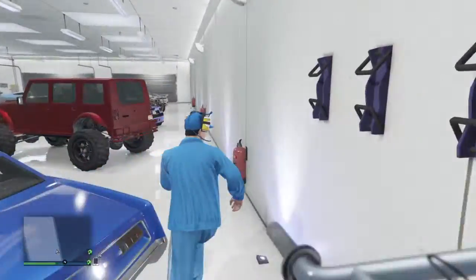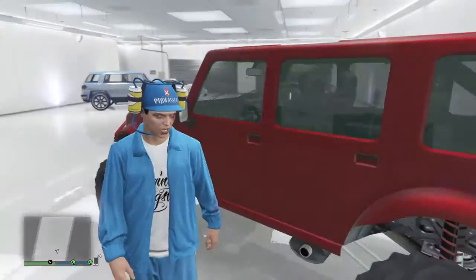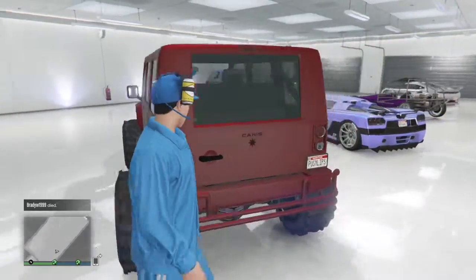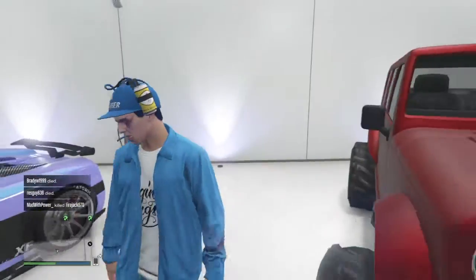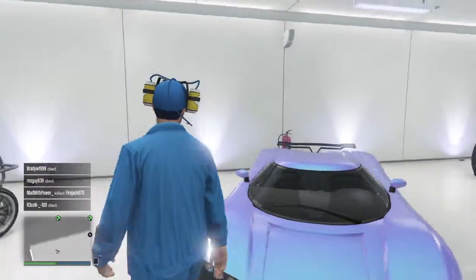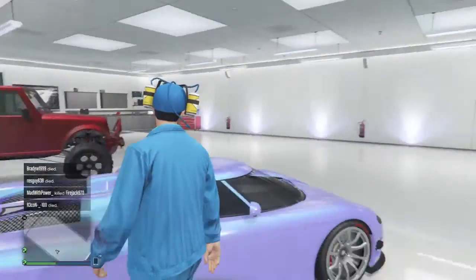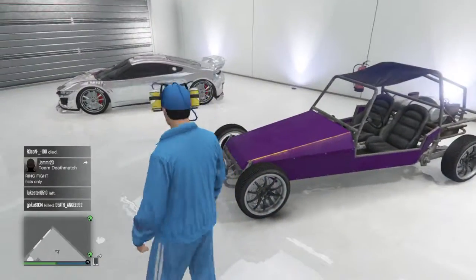Here we got the BJ. What's modded about my BJ is it has North Yankton plates, and it has Michael in the back. Here's my Virgo — there's nothing modded about this. Here's my Meriwether Jeep — what's modded is green window tint, Patriot tires, North Yankton plates, and no roll cage. It's the Meriwether Jeep with no roll cage.